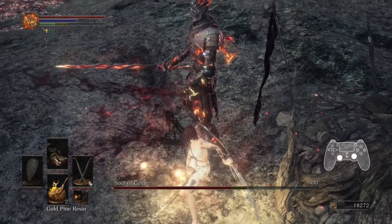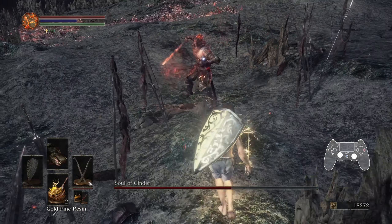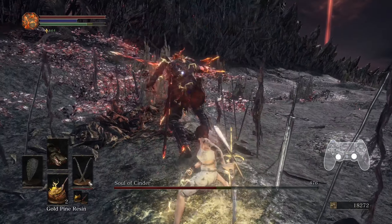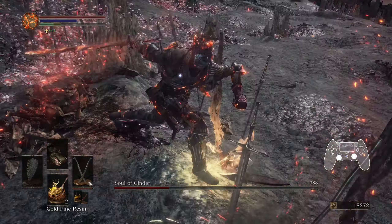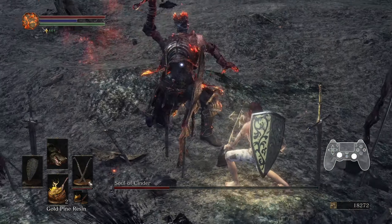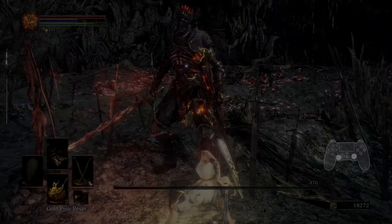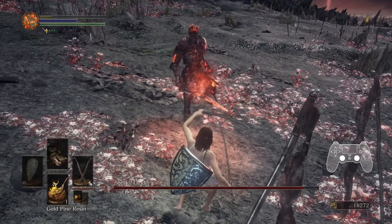Back off and create some distance whenever you need to recover some stamina. Don't ever preemptively roll to create distance during this phase — this goes for either method of fighting Cinder. Simply jog away when needed and reserve rolls for reacting to his actual attacks. The danger here is getting roll caught, again by a thrust attack in particular.